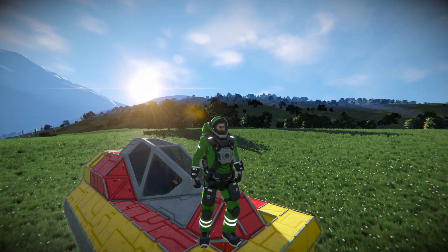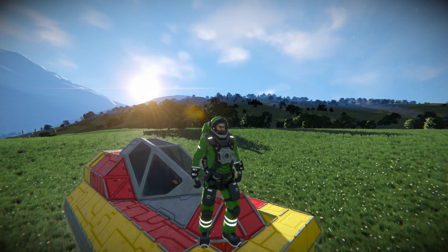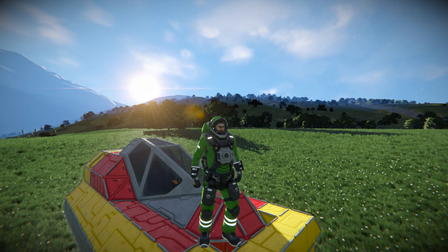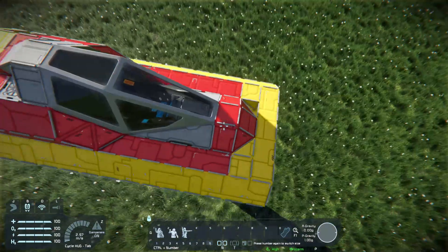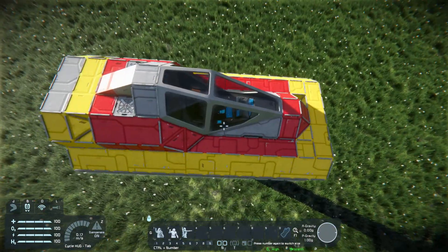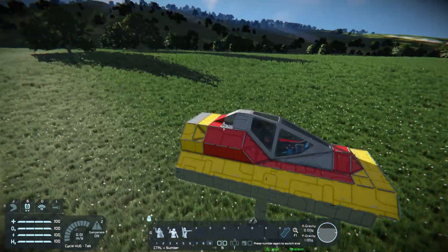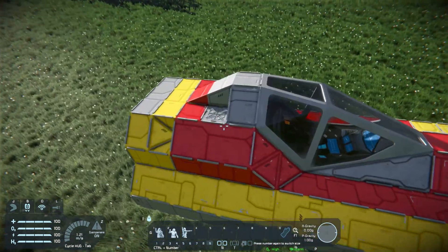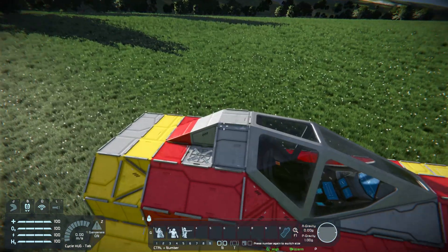I thought I would make this ejection seat and show it to you guys and push it up on the workshop. It is exactly what it sounds like — it is a working ejection seat. When you push the button, it launches you upwards for 3 seconds and then the parachutes open and deploy. They open at 1000 meters or lower automatically with no input from you whatsoever.